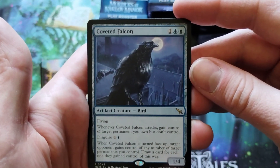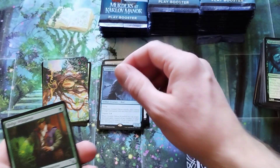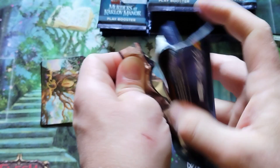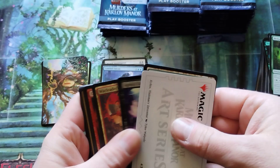We got the NPC Investigator and the Coveted Falcon, which is a different card than I thought it was — I thought this was a reprint, but it is not. So that's very cool. And an uncommon, because I don't know what I'm doing. I hope you guys are enjoying this, because I don't know at all what I'm doing.